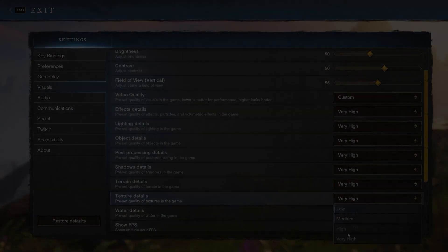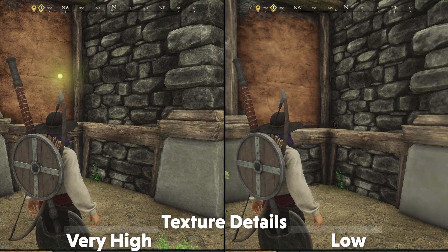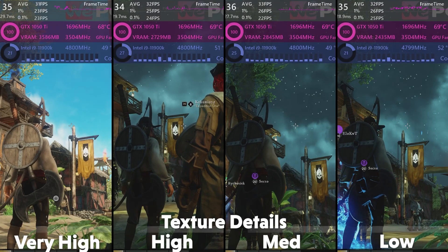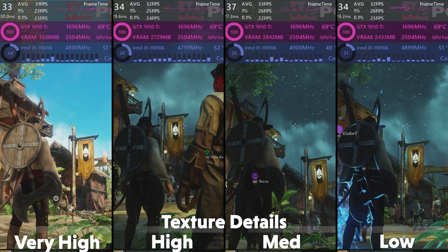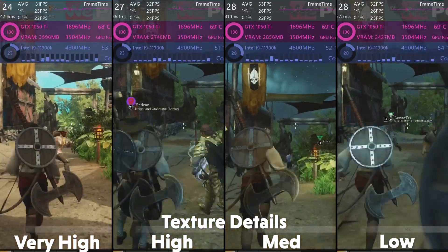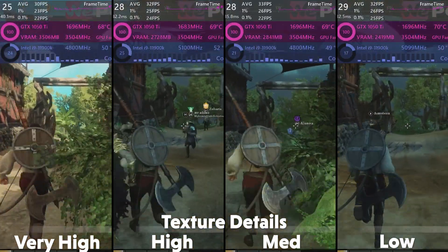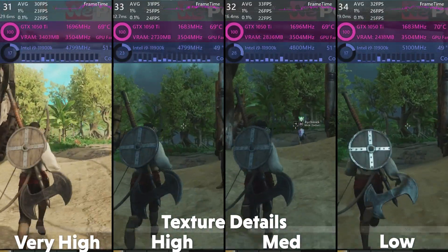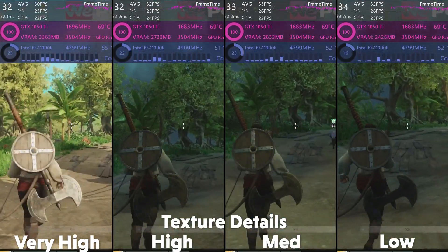Texture details is the next option and it's another big one. Changing this hangs your game for a couple of seconds as it reloads all textures, and so the difference is fairly big — the lower options give you lower resolution textures of a lower quality, but it does have the benefit of performance, giving you a few fps on average. It can be a worthy sacrifice, and I'd recommend going for the medium setting.